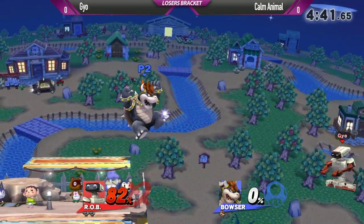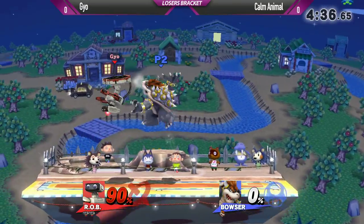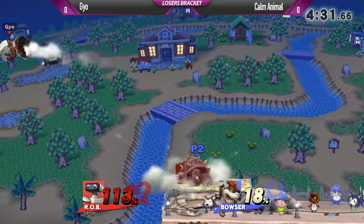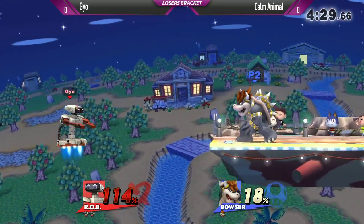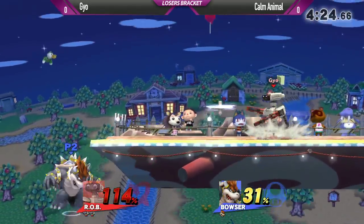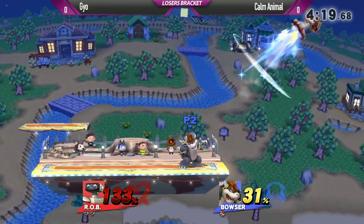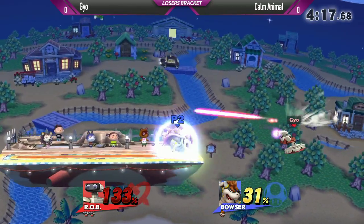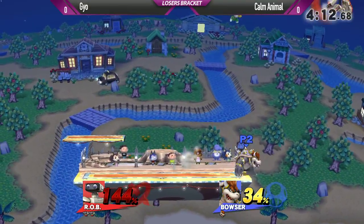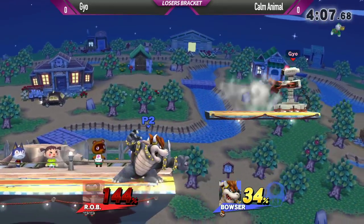Great play by both of these players here. Calm Animal with these edge guards — doesn't quite take the stock, but manages to take him to the other side of the screen, coast to coast. Nice forward air. He definitely has very good control over the forward air. But can he manage against ROB's projectile? He's got a nice spinning wall right there — it looks really small but it's in your way and will stop you and trip you. Another one of the customs: trip gyros. Basically functions like Diddy Kong's bananas but actually stays there instead of disappearing immediately.